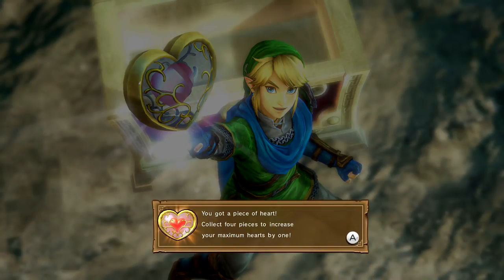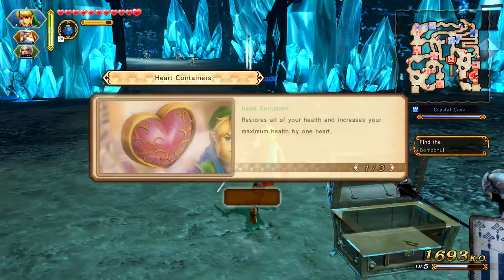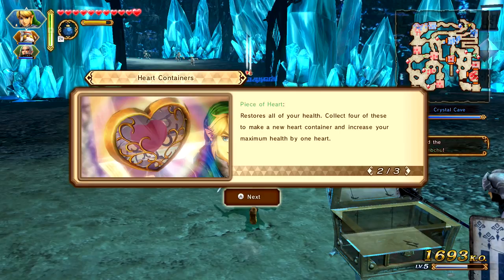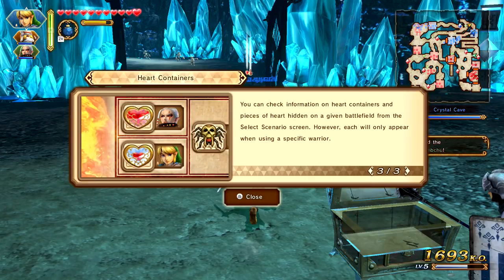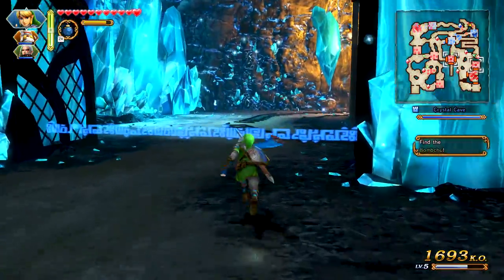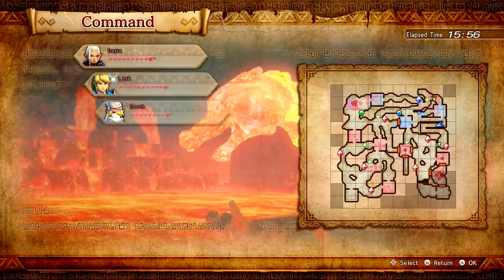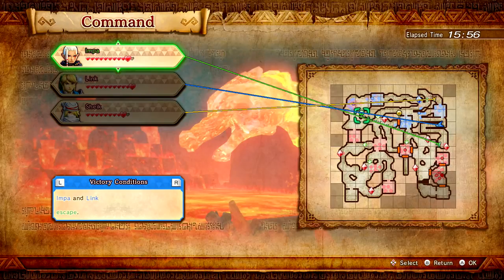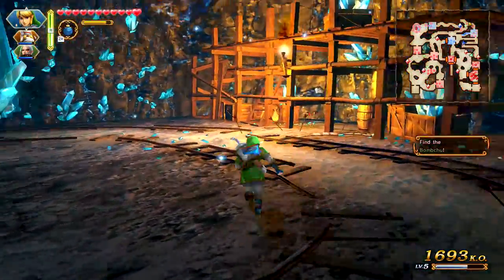Heart containers restore all of your health and increase your maximum health by one heart. Collect four pieces of heart to make a new heart container. You can check information on heart containers and pieces of heart hidden on a given battlefield from the select scenario screen. However, each will only appear when using a specific warrior. I'm just gonna send other characters to the Bomb Chu and then figure that out as Link.